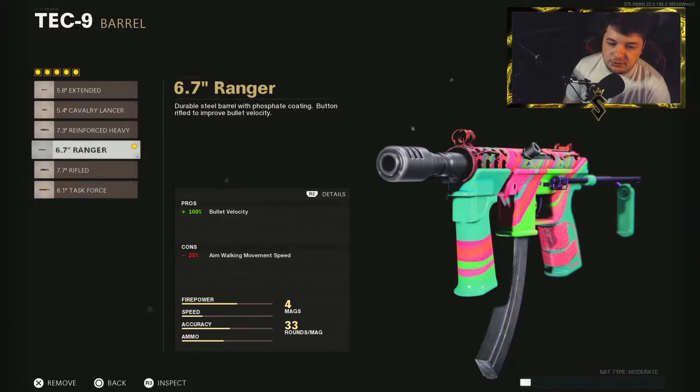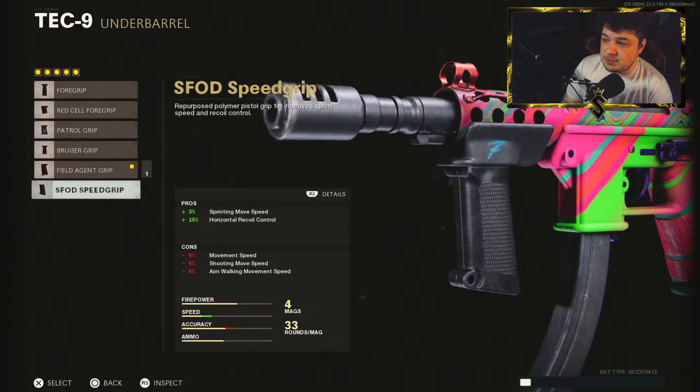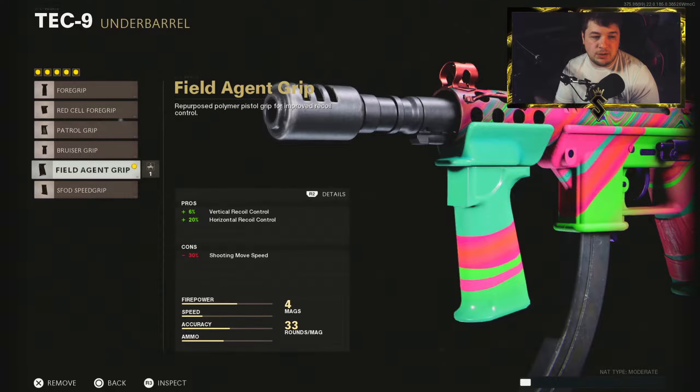For the barrel you're going to want the 6.7 inch Ranger — it lacks in bullet velocity, so you're going to want to maximize that. Now for the underbarrel I was using the Field Agent Grip, however I would recommend you go with the F-Spot Speed Grip. It bounces side to side much more than it does vertically, and with the Field Agent Grip you're losing 30% of your shoot-move speed, which may not be ideal if you need to be strafing pretty fast.